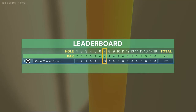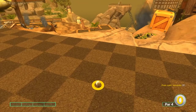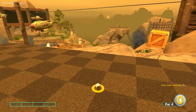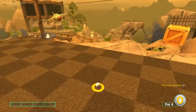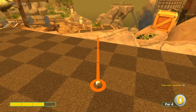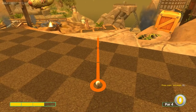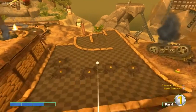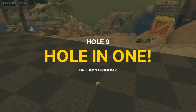On this hole we're going to aim down at the hole actually behind us — playing the hole behind us — and go just right of the pin at just under three power, and that will glitch for a hole in one.